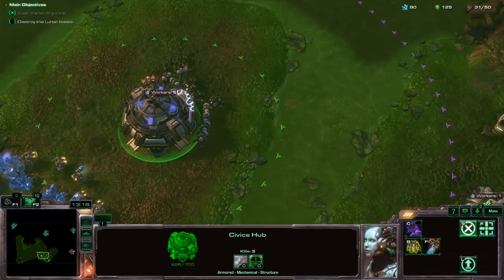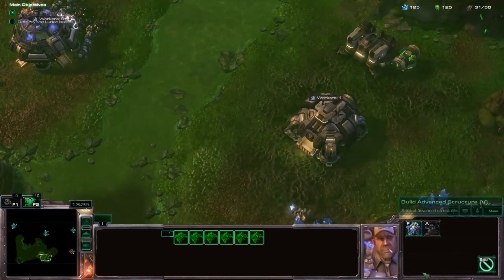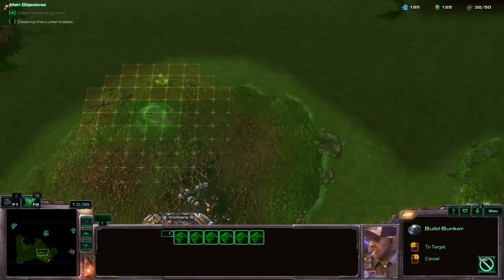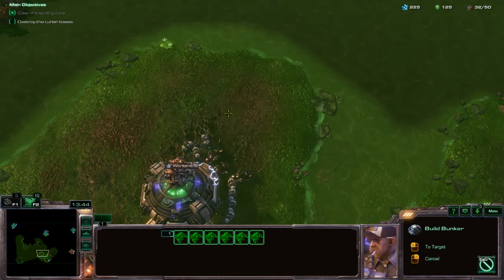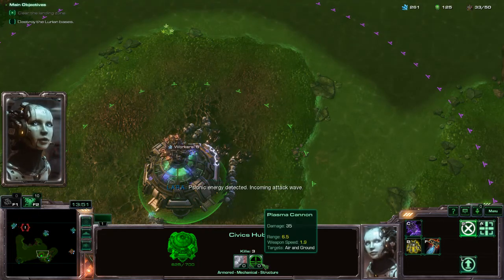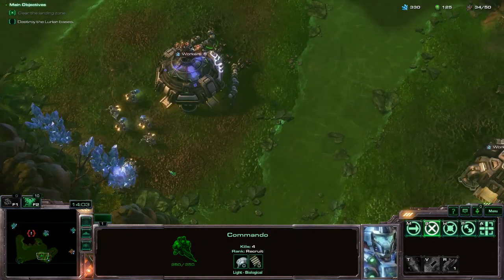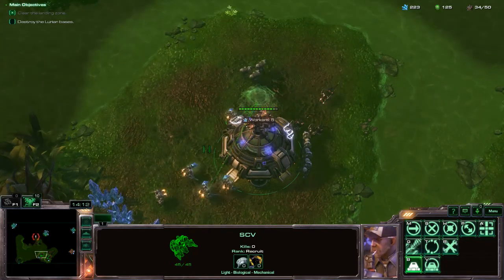Hop over here. Need to start setting up a few bits of defense. We'll set up a bunker right here. What's the range on this? 6.5. That's 5. That's probably fine — a tusk bunker there won't wreck anything.